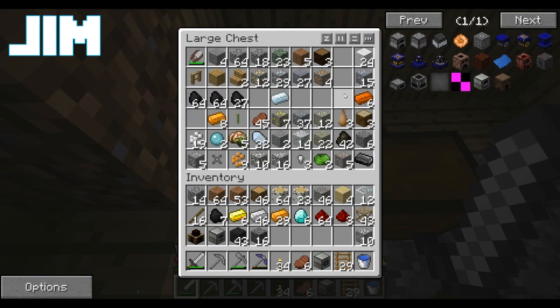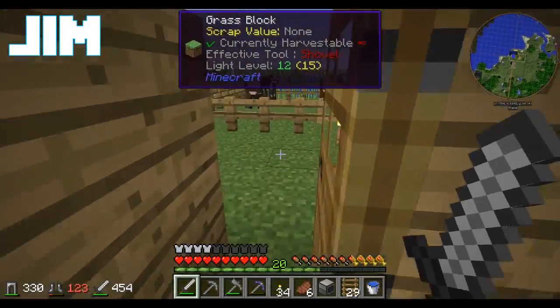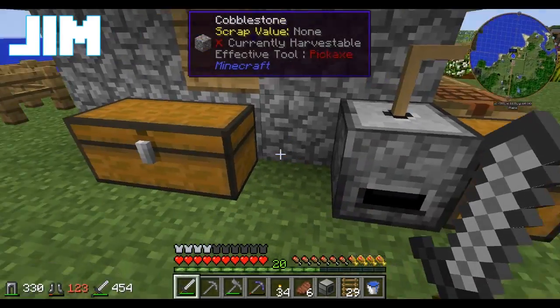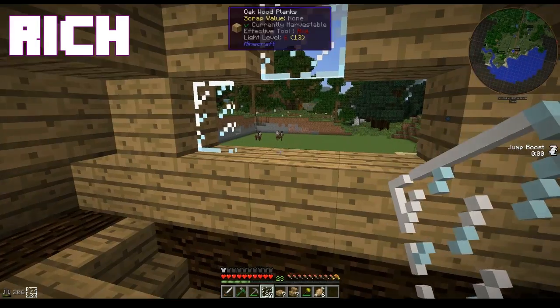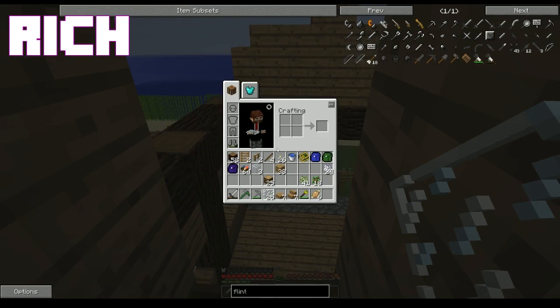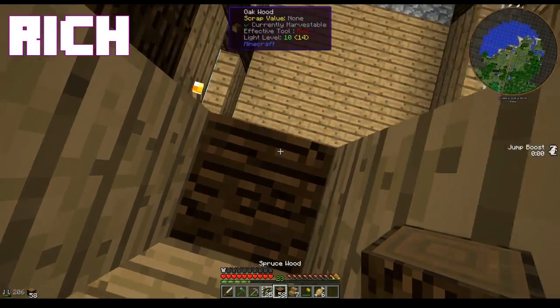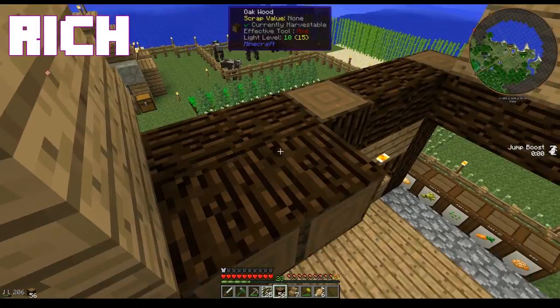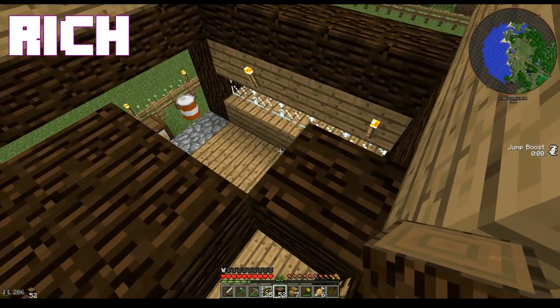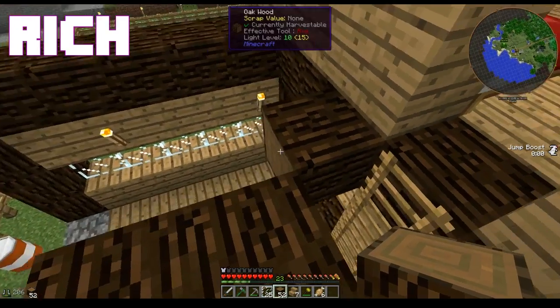Do we have more tin ore? Yes, excellent. We should have lots of the more common stuff. I need to make some bricks — for the furnace, I've got a plan. And while I'm doing that, I need to turn some tin ore into dust because we're almost out of bars. I need one more machine frame to make this whole thing come together.